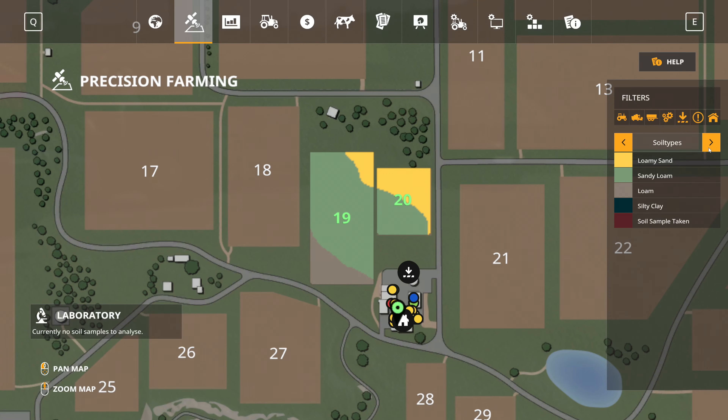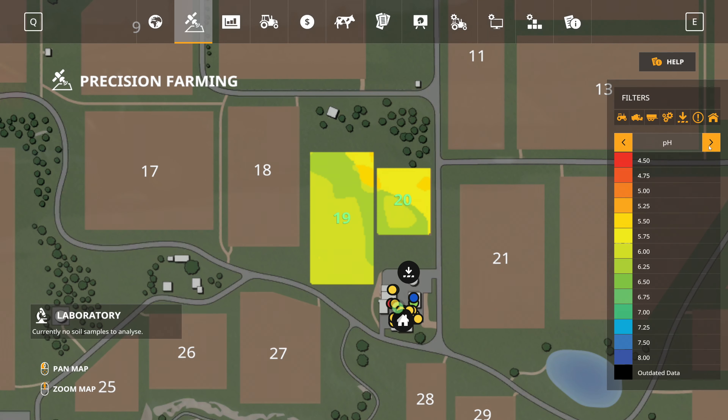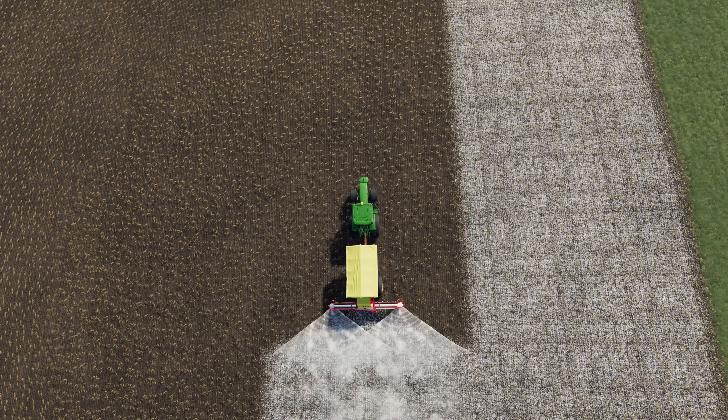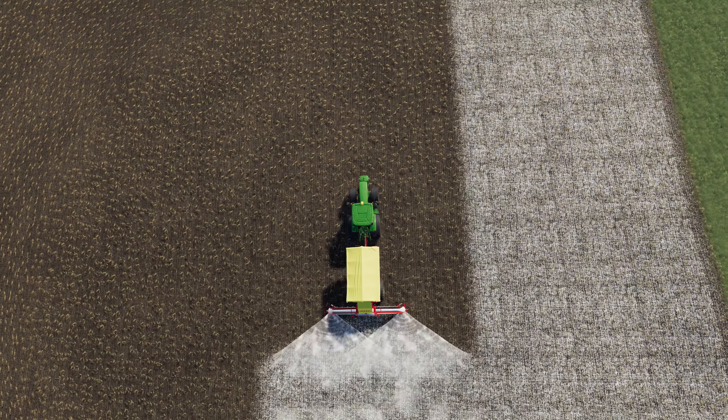Now you have the data. Not only are there four different soil types, you also have to take into account different pH levels and the content of nitrogen when improving your yield. You can increase your pH levels by liming the fields.